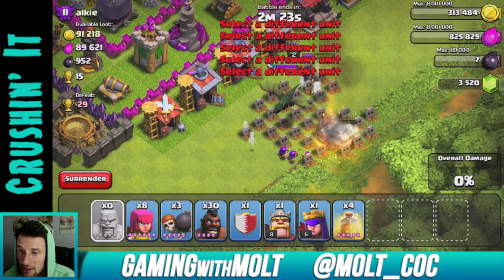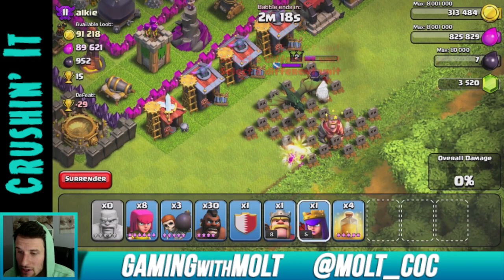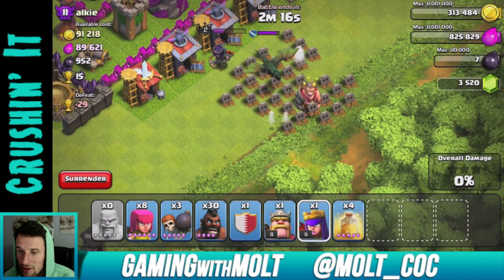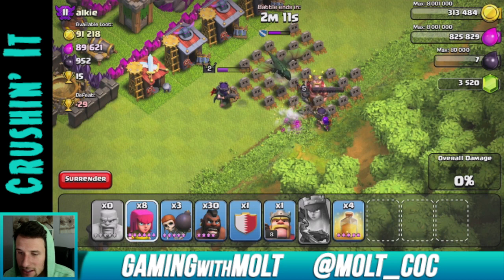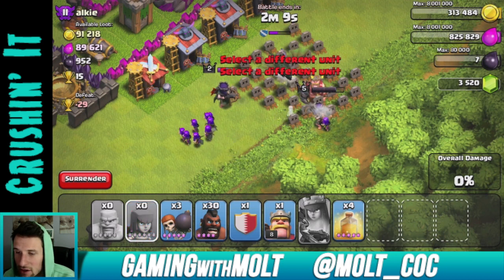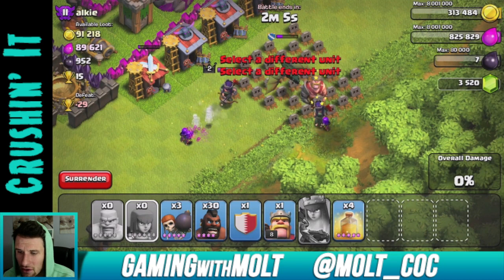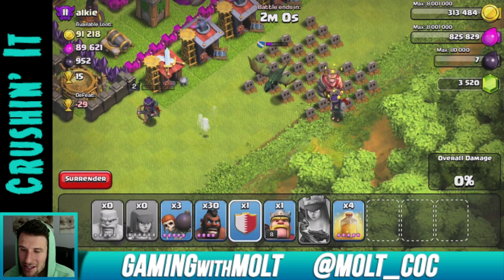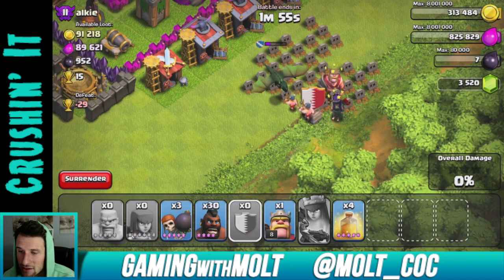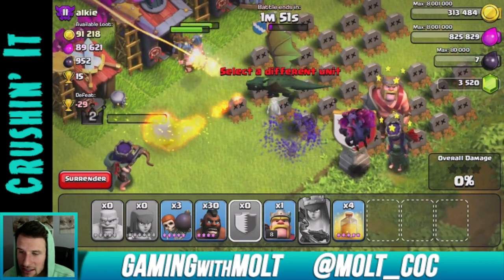They're still not focusing on the dragon. This may be a perfect time to show you the cloak of invisibility — watch. She's now free to shoot that dragon down, but wow, that did not last that long at all. I'm going to drop down my new minions from the clan castle and watch them destroy that dragon in like two seconds.